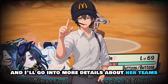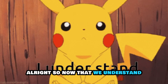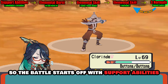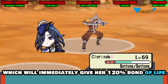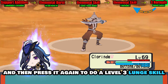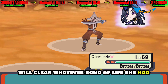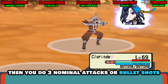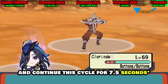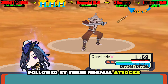Combining her base crit rate of 24.2% with the 20% passive bonus and the four-piece Hunter set's 36% effect, you get 80% crit rate for free without any crit rate stats. In her rotation starting with support abilities followed by her burst — which immediately grants 120% bond of life — you press skill to enter the Texan state, then press skill again for a level 3 skill hit since you already exceed 100% bond of life. This clears her bond of life and heals her; then three bullet shots give 105% bond of life, and you repeat for nine seconds before cooldown. Without the burst, simply press skill, do three normal attacks, skill again, and repeat.